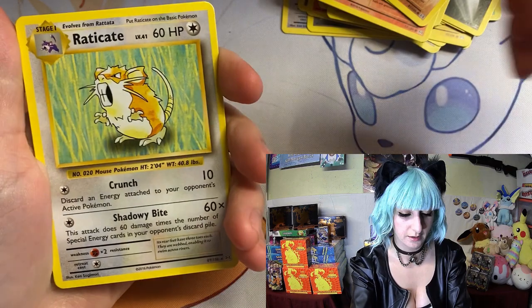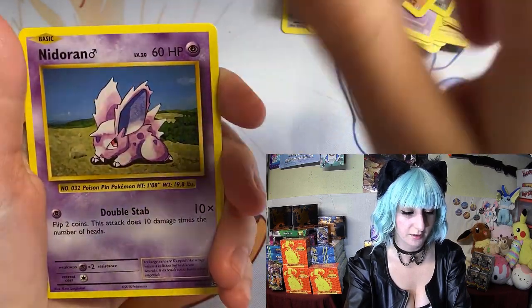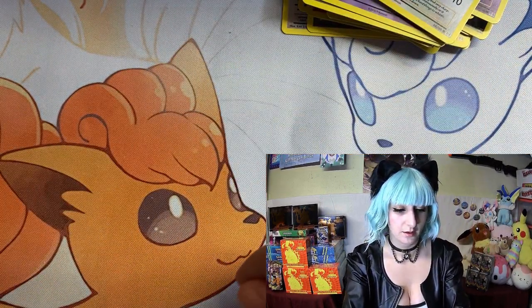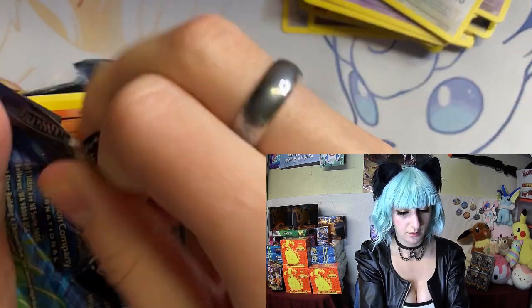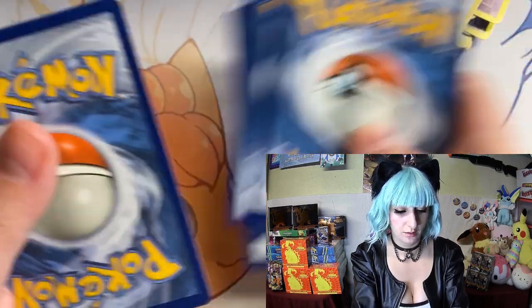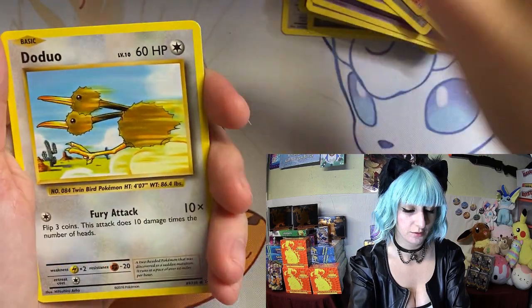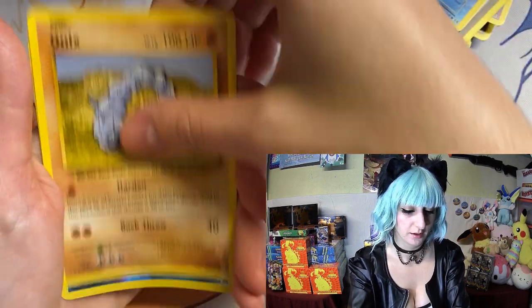We got Raticate. Trainer, Haunter, Brock — Onyx goes with Brock — Polywag, Green Energy, Rattata, and Caterpie.